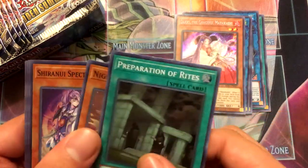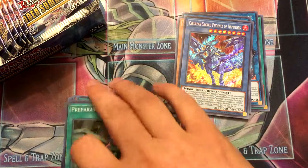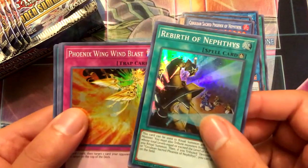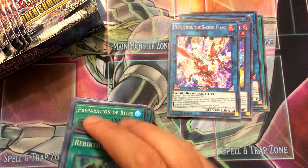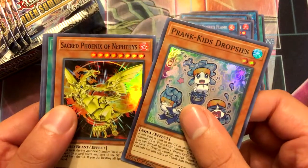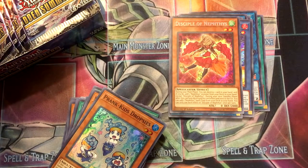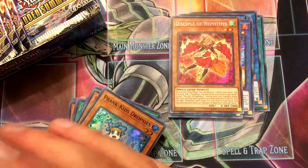Pack six: Preparation of Rites, Knight and Sorcerer, Shiranui Spectral Sword, Flash Fusion, and Cerulean Sacred Phoenix of Nephes. Yeah, I'm currently building some Ritual Decks because Ritual Decks are underrated. Pack seven: Rebirth of Nephes, Phoenix Wing Wind Blast, Thunder Dragon, Refusion, and Nephes the Sacred Flame — the Link Monster. Prank Kids Dropsies, Sacred Phoenix of Nephes, Ritual Forgone, Shiranui Samurai, and Disciple of Nephes. I noticed that some people are trying to make Prank Kids Invoked, which is an interesting idea.